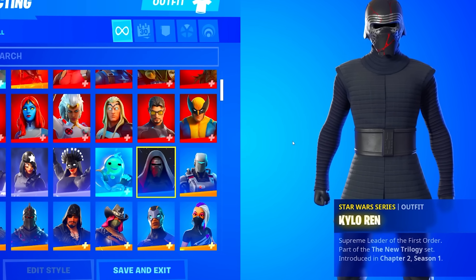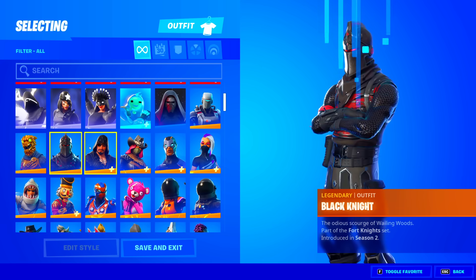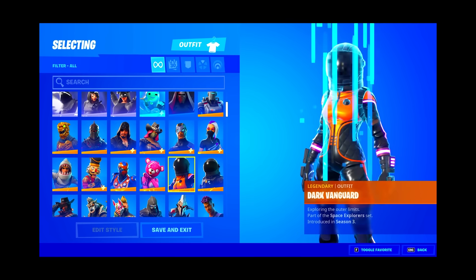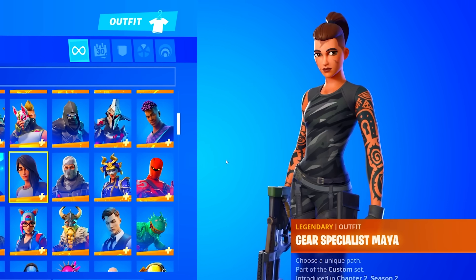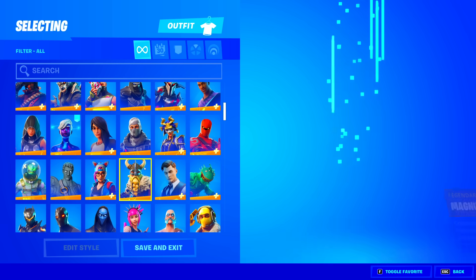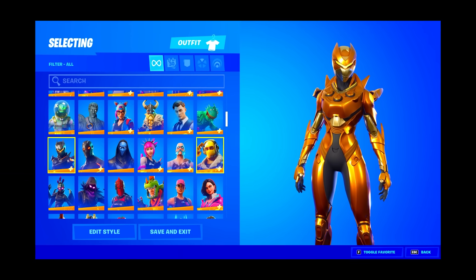The Kylo Ren is a Star Wars Series skin. Fun fact — I've actually never watched Star Wars, though I'm definitely going to try it because I know it's really cool. He has tons of Battle Pass skins: the Aim, Battle Hound, Black Knight — which we saw at the beginning of the locker tour — Blackheart, Calamity, Carbide, Dark Vanguard, Dark Voyager, Deadfire, Dire, Drift, Enforcer, Eternal Knight, Fate, Galaxy Scout. He's actually upgraded his Gear Specialist really well — I never really see this exact style. Also Havoc, Hybrid, Love Ranger, Lynx, Magnus, and Midas with the gold version. The Moisty Merman and the gold version of Oblivion — I really like that one.